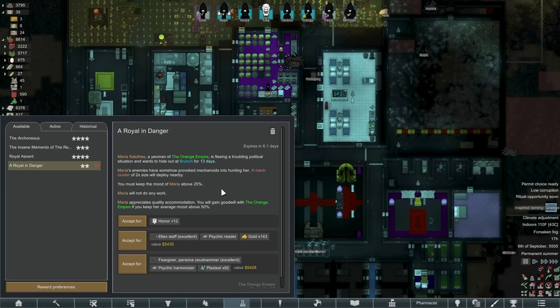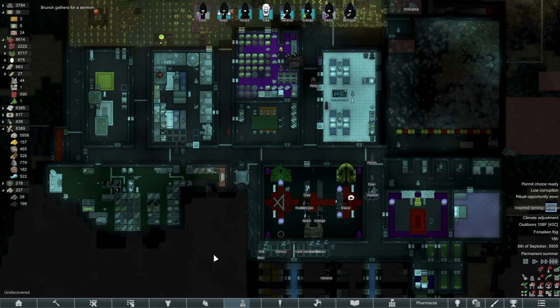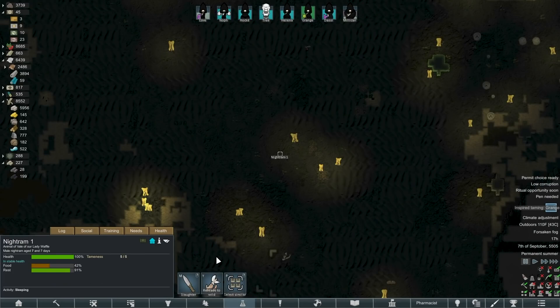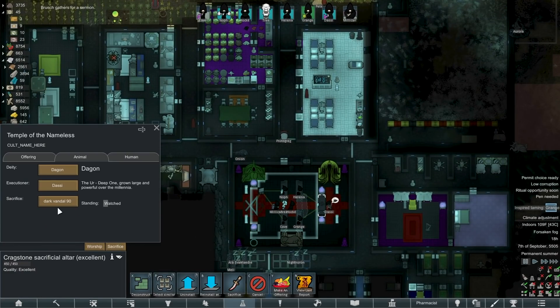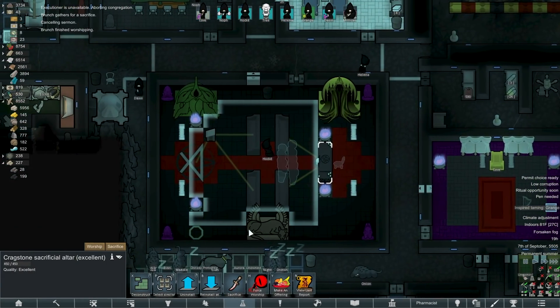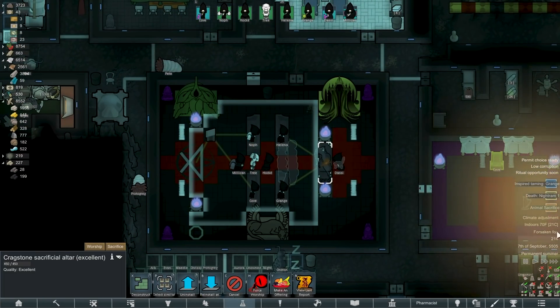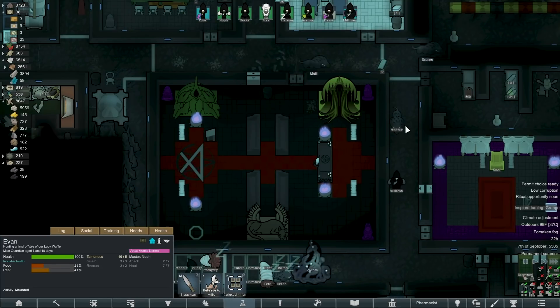A royal in danger — a mech cluster, twice the... honor plus 12 though, that could be handy. Let's hold off on this for just a little bit — the problem is I'm short on fighters with the whole people dying bit. A night ram? Okay, come on in. What do you think is going to happen to this night ram? The answer is no — it's not going to be anything good. I just want the favor. Ta-da — animal sacrifice. Getting our way up there, it's taking a while but we're working on it.